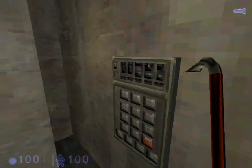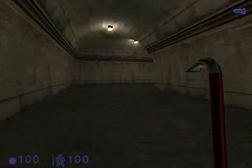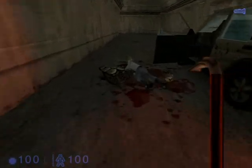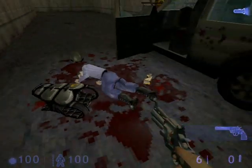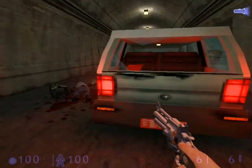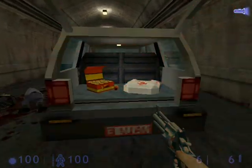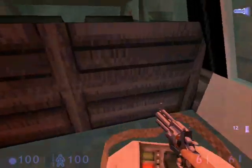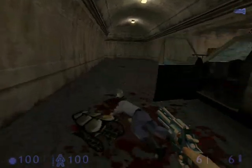We have an abandoned vehicle and a dead guard with some armor and the magnum — a very nice weapon that we will use in this chapter. Go behind the car and open up the trunk. You have to crouch-jump inside the back of the trunk to get access to the items. Then we'll just continue on down the street.